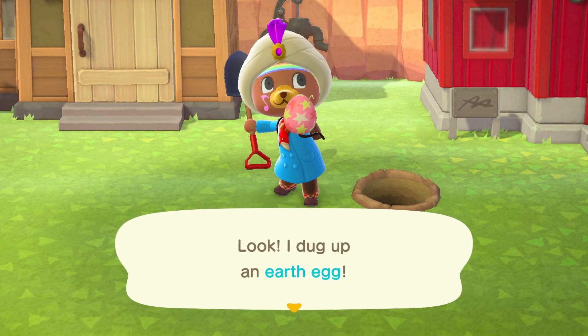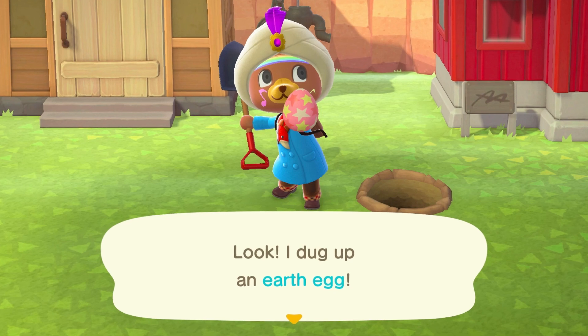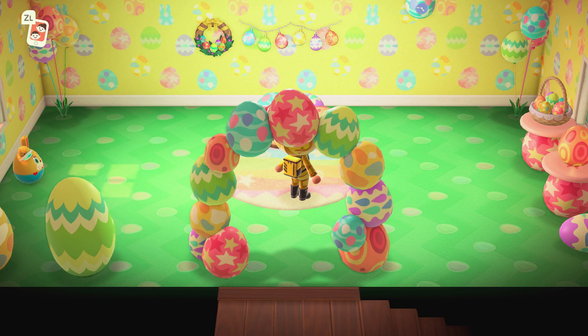Firstly, remember April's Easter event and all the eggs your town was overwhelmed with? Well, it turns out that the extra eggs were more useful than we originally thought. If a full set of Bunny Day furniture is placed within the same room of your home, it gives a tremendous HHA points bonus. But here's where stockpiling extra eggs comes in handy — you can keep putting full sets of Bunny Day furniture in all the above-ground rooms of your home, and it'll keep raising your HHA points bonus.